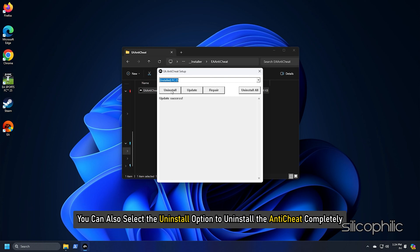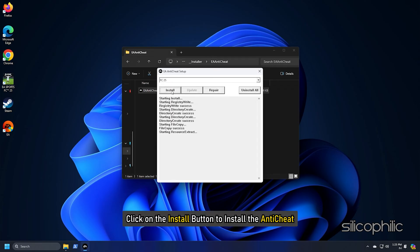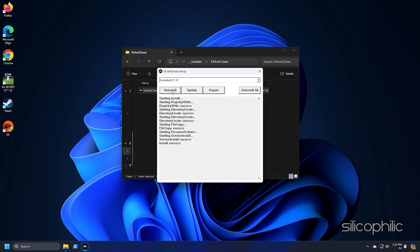You can also select the Uninstall option to uninstall the anti-cheat completely. Then select the game from the drop-down menu and click the Install button to reinstall the anti-cheat. It will also get reinstalled when you try to run the game next time.